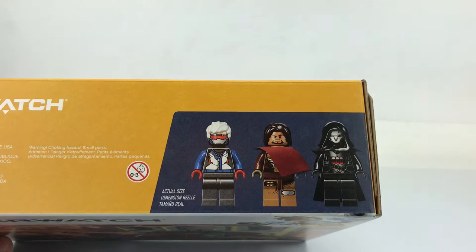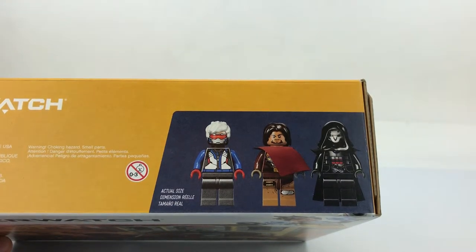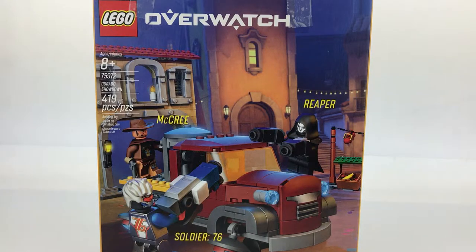On the top of the box there are images of all three included minifigures: Soldier 76, McCree, and Reaper. On the back of the box we have that nice reverse box art like they've been doing with all of the LEGO Overwatch sets. We have the LEGO Overwatch logo at the top. It's interesting that the front box art is horizontal and this one is portrait — vertical.